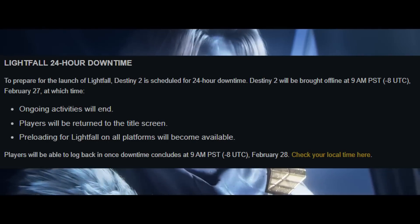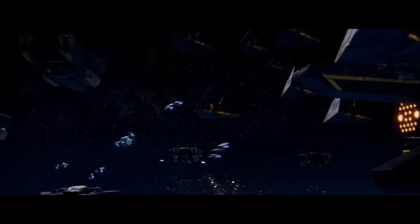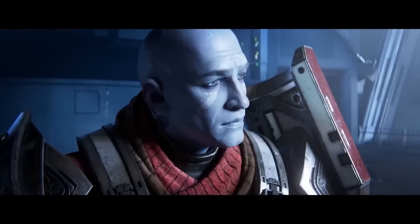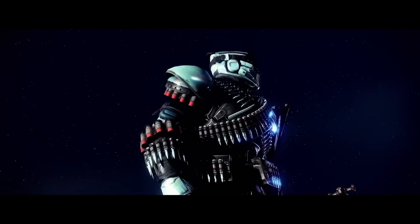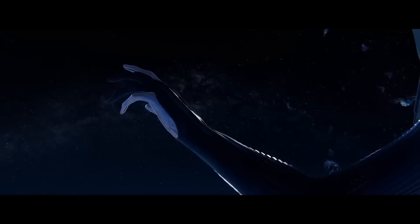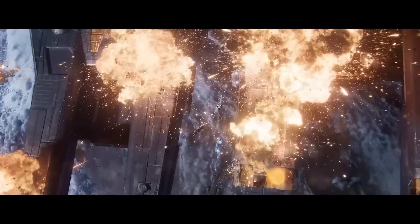The first thing to know is the server downtime. The servers will be down for 24 hours before launch, meaning the game and APIs will not be accessible, so you're going to want to do a bit of prep work before this happens. When we can jump into Lightfall, the servers will be choppy, and Dim, Ishtar, and all the other apps you use will still be down for some time as well. As soon as the game is brought offline at 9am PST on February 27th, you'll be able to start pre-loading Lightfall on all platforms, so make sure you do that so you are ready to go when the servers come back up on the Tuesday.